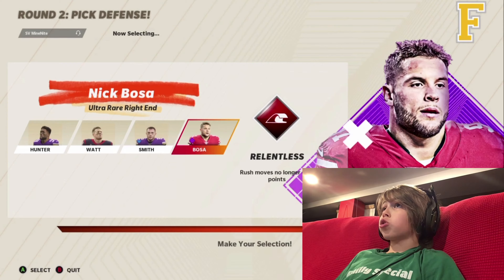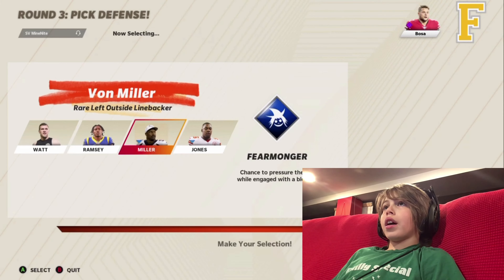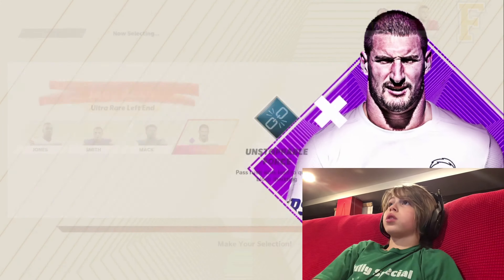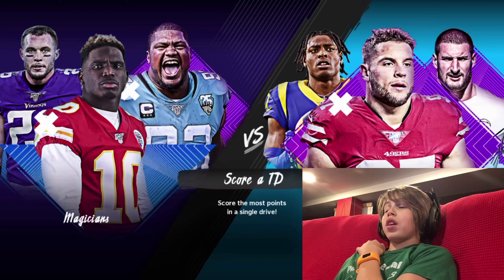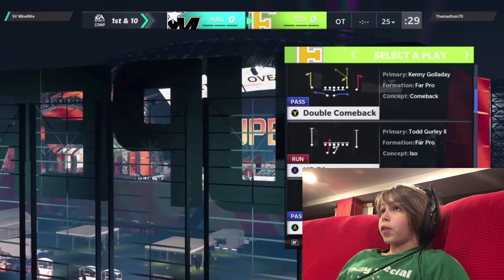Here we go, our first game. Let's go with the Fundamentals — some of you might hate me for this but my favorite Superstar KO team is honestly the Fundamentals. We got ultra rare Nick Bosa, then Jalen Ramsey, then Joey Bosa as well — all defense, which I'm not happy about at all. His sim has rare Tyreek Hill, ultra rare Calais Campbell, and common Harrison Smith.